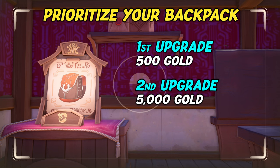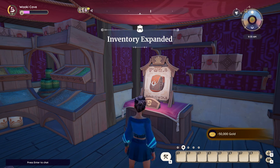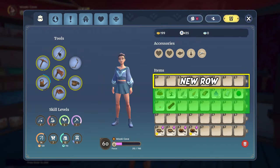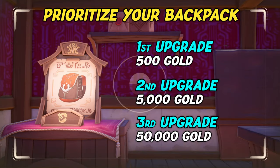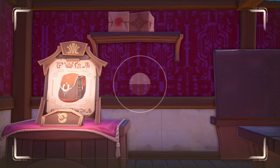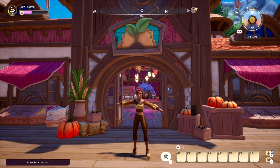The currently last upgrade is for the deluxe backpack, and you might need to save up a little bit for this one as it sets you back a whopping 50,000 gold. As with the other upgrades, it will grant you one additional row with eight inventory slots, which brings your total backpack inventory to 40 slots. We don't know if there are plans for further upgrades in the future, but for now this will max out your backpack inventory.